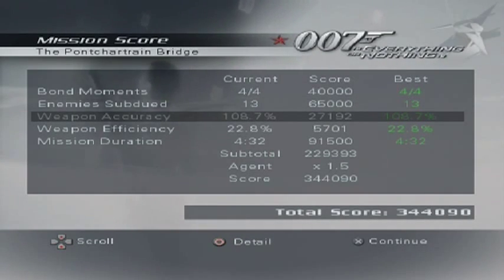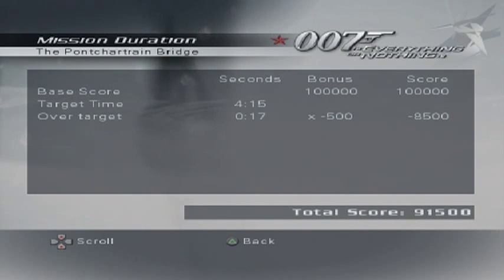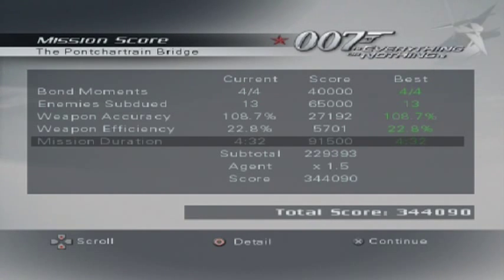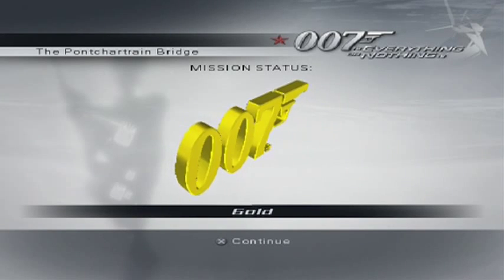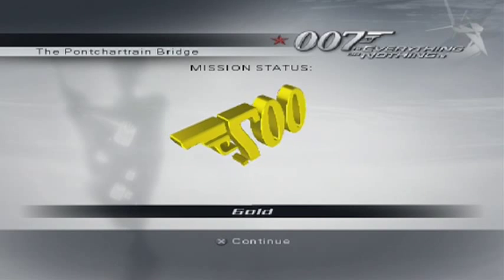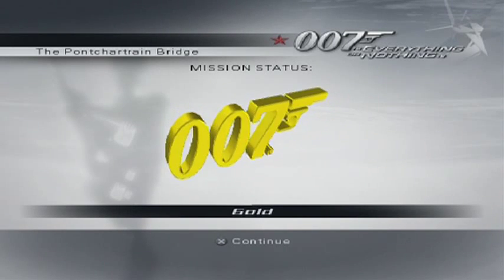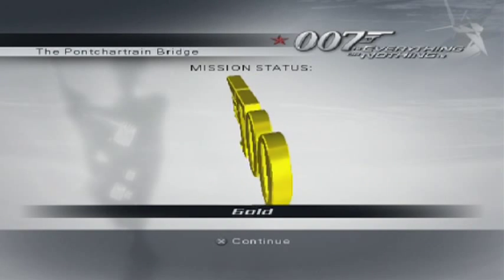Let's have another look. Weapon accuracy is 108% — holy crap, that's a good score! And efficiency 22.8, so that's pretty bad. Duration: 4 minutes 15 — not too bad. Which leaves a final score, after multiplying by 1.5, of 344,090. The gold score for that was 300,000, which means — boom — gold! We've got another gold. The platinum objective for this mission is to complete it in 3 minutes 10 seconds or less. Pretty tricky — you have to be really good at weaving in and out of traffic and catching up to Jaws really fast. So good luck with that.